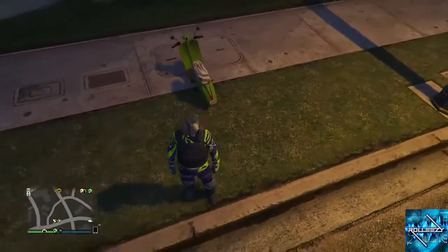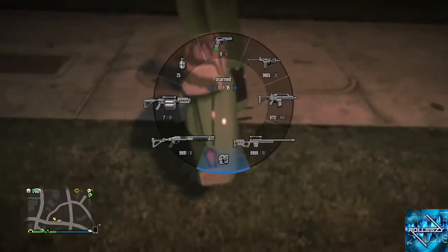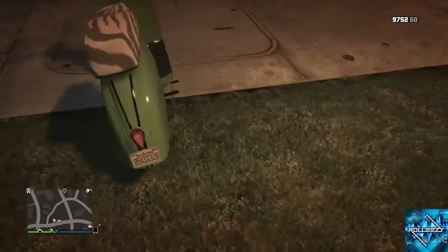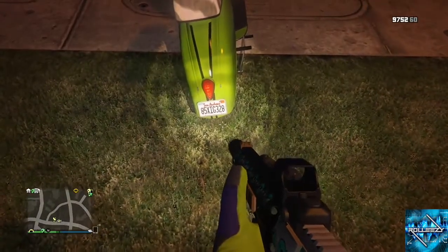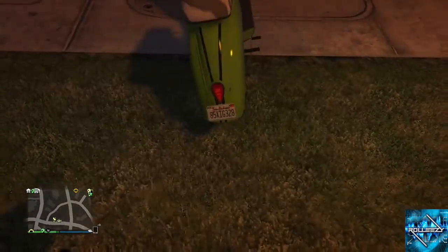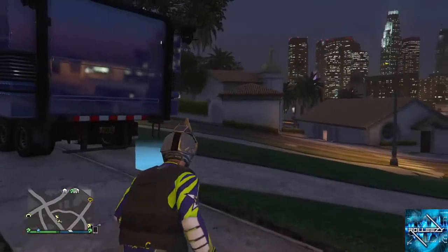Nothing more, nothing less. I'm gonna show you guys proof that it's gonna dupe with this plate. You do not need custom plates for this one — this is different than the other dupe I've been posting all weekend. Look at this plate on the Faggio: 85 XIG 328. So remember IG 328, remember whatever you want to remember. You just gotta call up your Faggio or RH8 and have it parked outside.